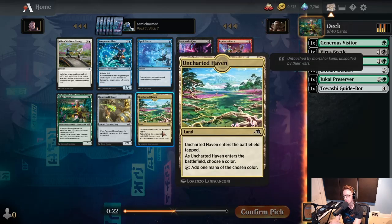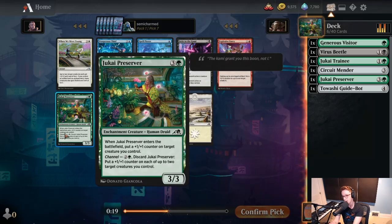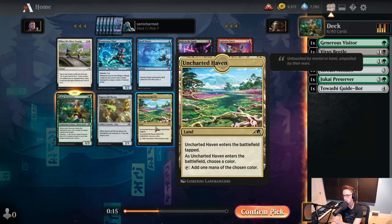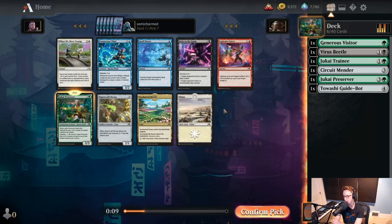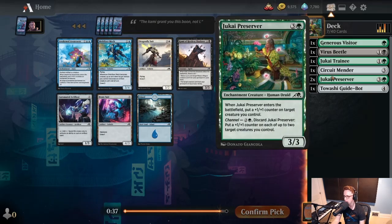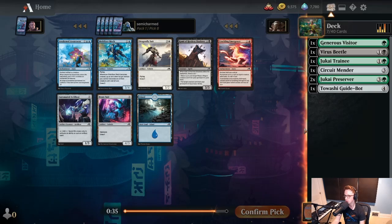We've got another Jukai Preserver we could pick up, and I think we probably will, but there's also the Uncharted Haven. We do want access to some amount of fixing, and this is one of the better ways to do that. Because if we open a good rare or get passed an Imperial Oath in white, we'll want to try to splash that. So we're on the lookout for those lands, but I do like being a Jukai Preserver player. We're going to take that and see if we regret it later.